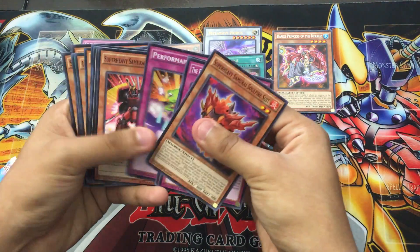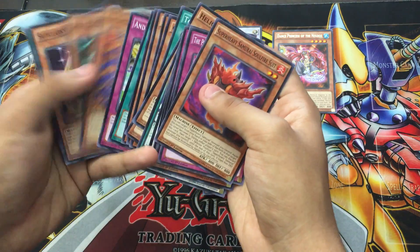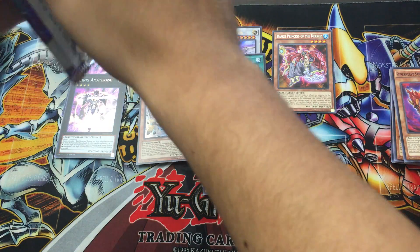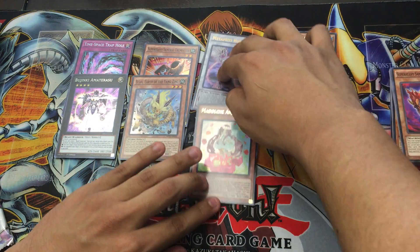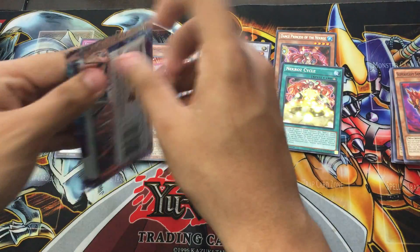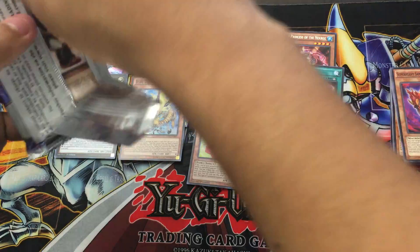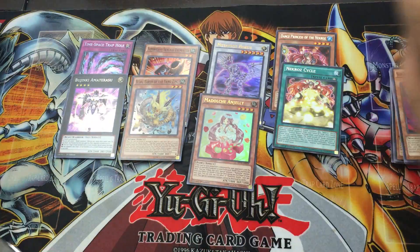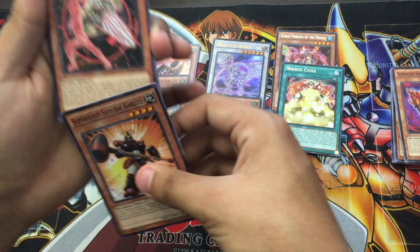Do you not get a rare in every pack? I thought you got a rare. We actually got one more ultra rare. No, this is just there. I knew something was off. I know why - Necro Cycle kind of looked like it was an ultra rare for a second. It had a little shine but I guess it's just the yellow that kind of threw me off.